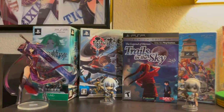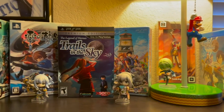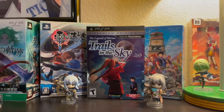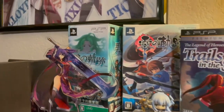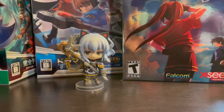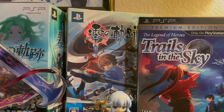I've got a lot of my imports, including both Trails in the Sky — it's the only US release we got here unfortunately, but that will change soon with Zero coming out very soon this year. We've got our acrylic standee of Rishia, and that's the Azure collector's edition that came with these little figures of Tio and Ellie.